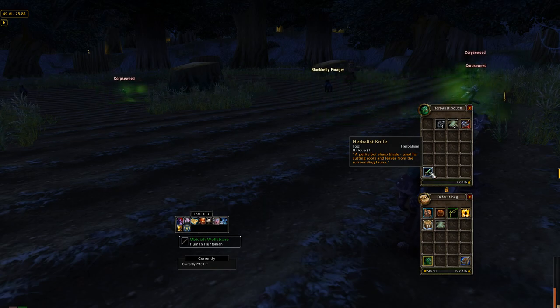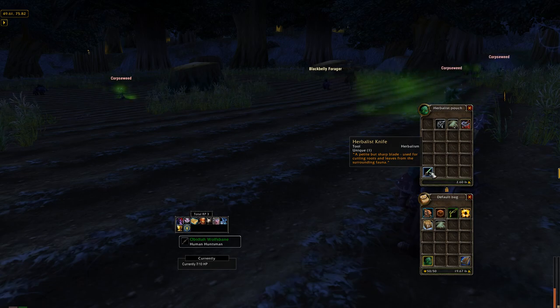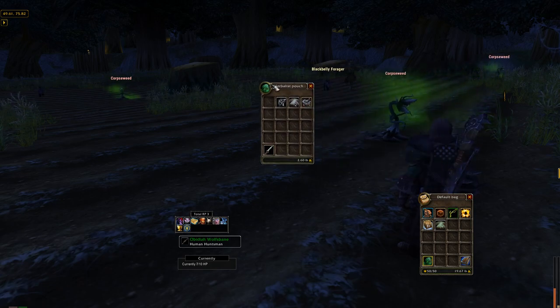Right-clicking it will have your character search for herbs on the ground, and if you're lucky you'll get some rare ones. Let's see what happens when Obadiah clicks on it.